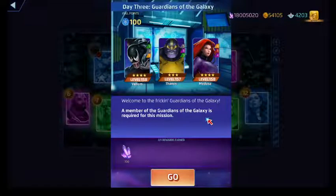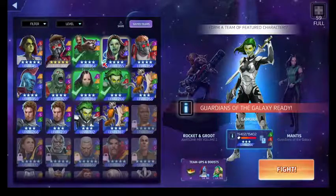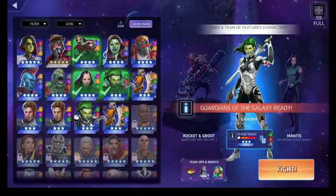Her purple costs 10 and does a board swap. If there are any strike, attack, or protect tiles entangled in the mix, she converts those to her team. All right, so that's them in a nutshell.